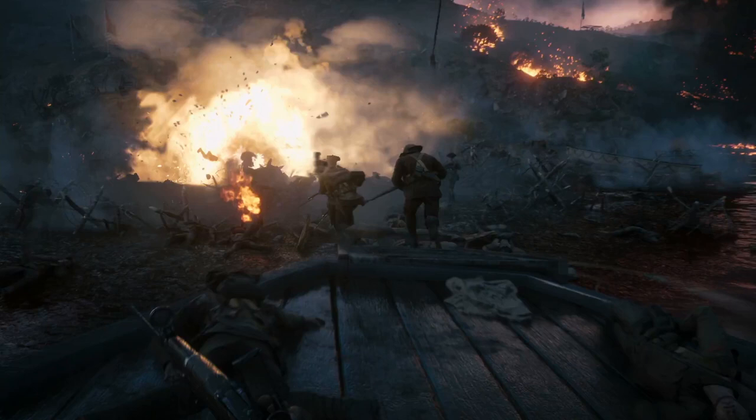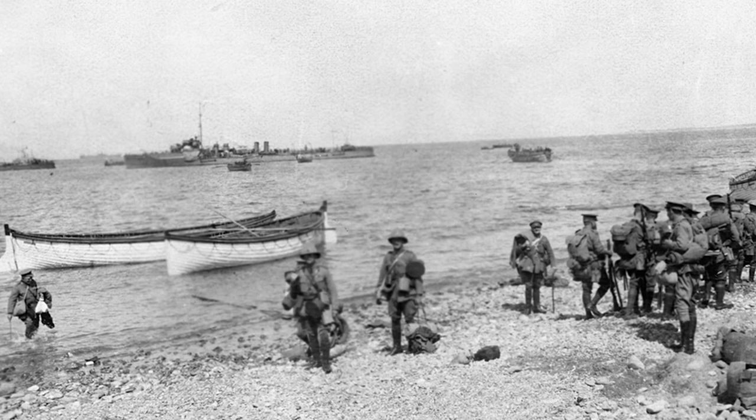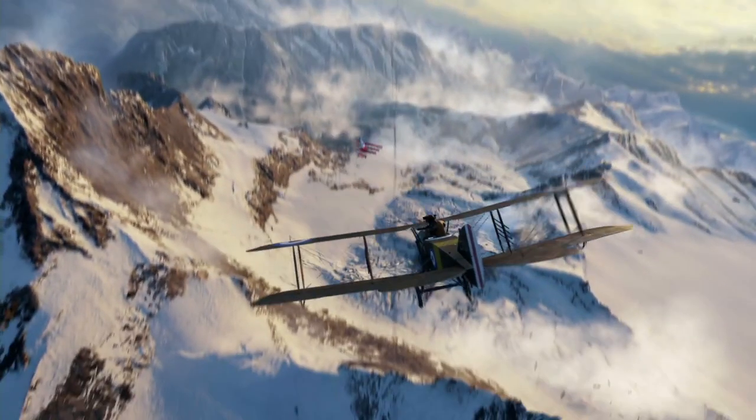Here we see troops disembarking from landing craft, presumably on the beaches near Gallipoli. These landings began early in the morning, which suits the time of day seen here. Landing craft in World War I were little more than small boats, unlike their World War II successors. We also get to see our first glimpse of snow in the Alps of Italy — I would really enjoy fighting in the snow in Battlefield 1, so hopefully DICE gives me that opportunity.